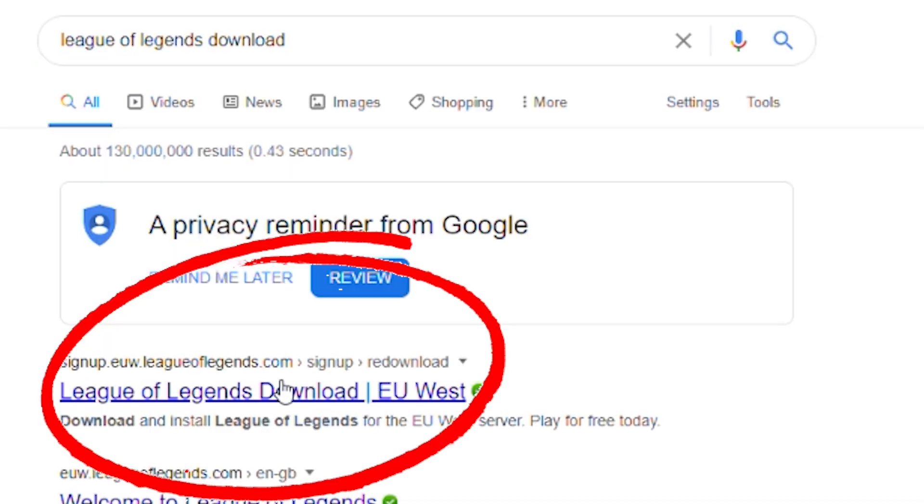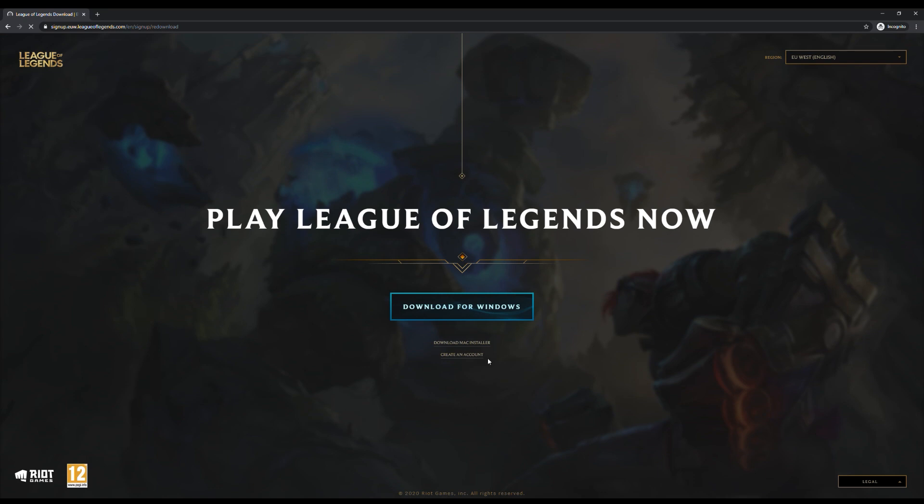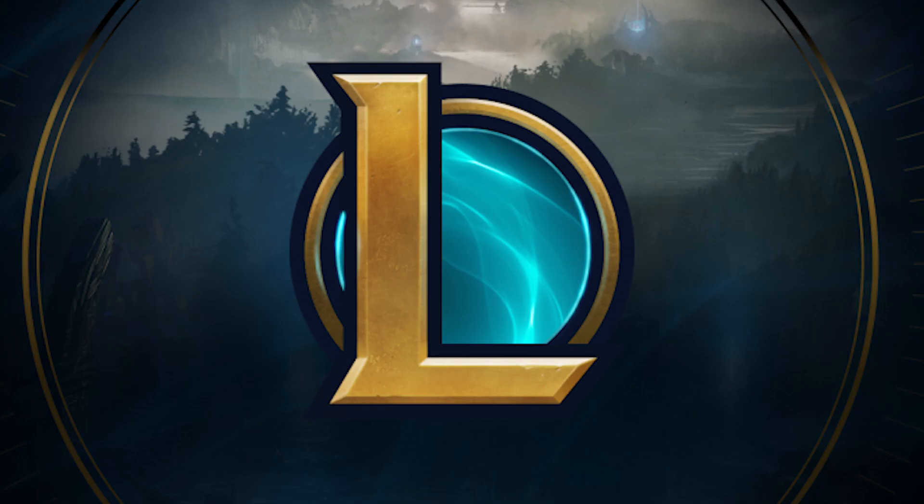Click the first link. You can create an account and also download for Windows. Once that's done, click it, install it, put it to your destination, and then when it's downloaded you get an icon.